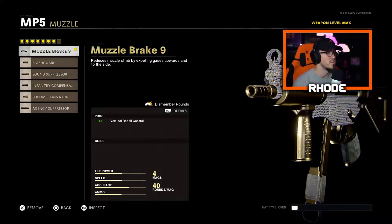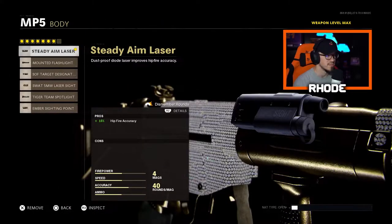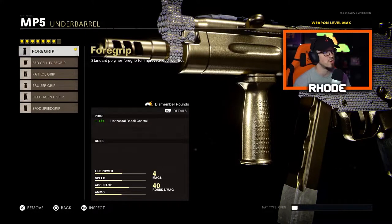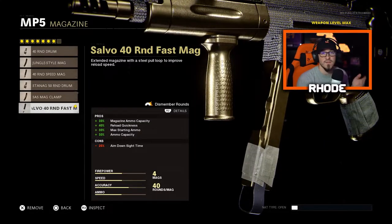The muzzle brake gives plus 4% vertical recoil control. For the barrel, running the reinforced heavy, which is plus 18% effective damage range and 80% bullet velocity. It does have some cons to movement speed but we'll balance that in a second. For the body, the steady aim laser — no cons, plus 15% hip fire accuracy. For the underbarrel, the foregrip — plus 15% horizontal recoil control, no cons. Magazine: salvo 40-round fast mag, basically the 40-round sleight-of-hand mag. I always run that one.